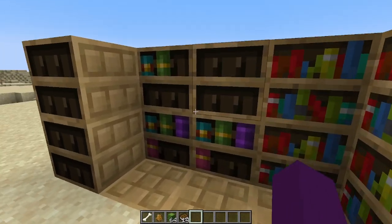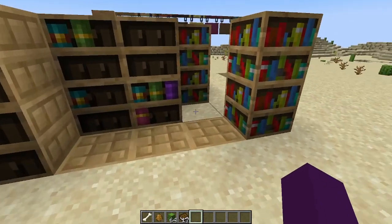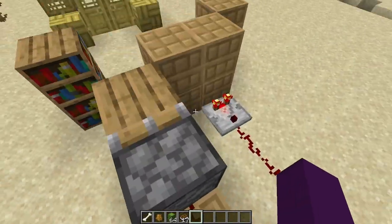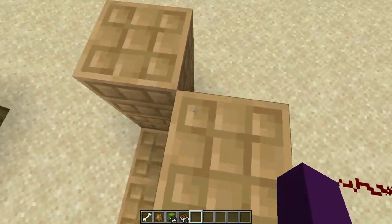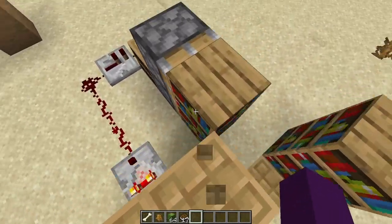One of my favorite things about the chiseled bookshelf is that it actually interacts with redstone. So if I take those books off of there, it sends a redstone signal and opens up this little door for us. That is very snazzy and is going to open up a whole lot of new options for people that like to insert secret doors and hidden stuff like that.